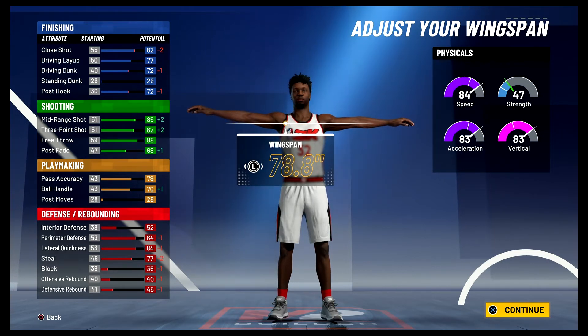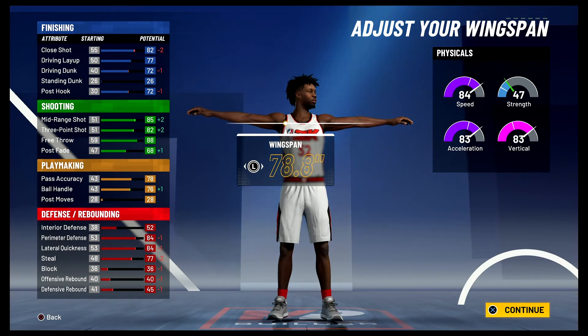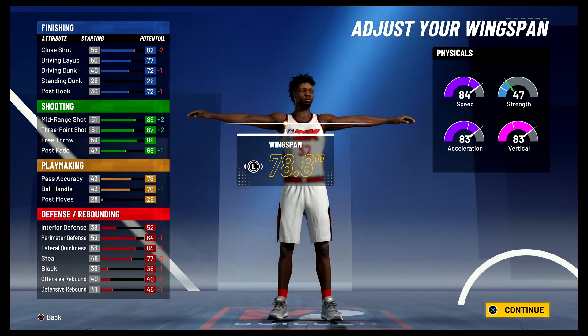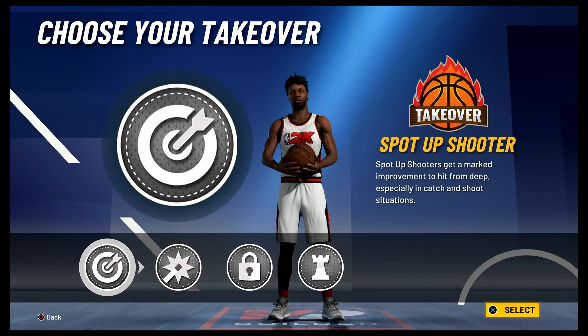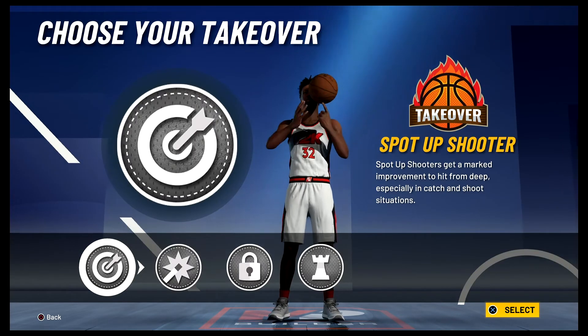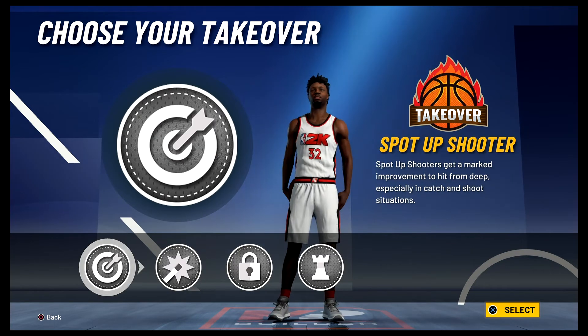For your defense and rebounding, you're going to have a 56 interior defense, an 88 perimeter defense, an 88 lateral quickness, an 81 steal, and a 49 defensive rebound. For your physicals at 99 overall with the gym rat badge, you're going to have a 92 speed, a 91 acceleration, a 91 vertical, and a 55 strength. For the takeover, I would either go with the spot-up shooter takeover or the lockdown defender takeover — it's completely up to you. I'm just going to go with the sharp takeover.